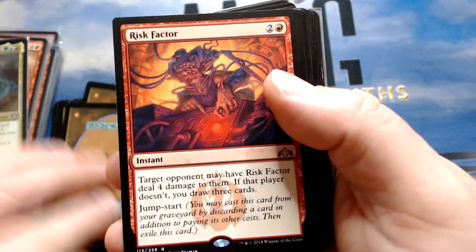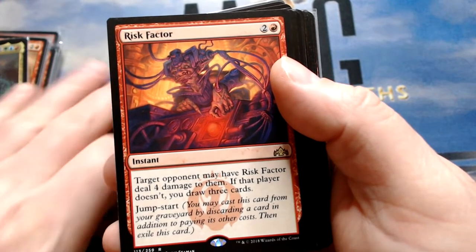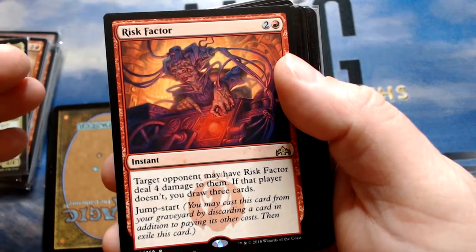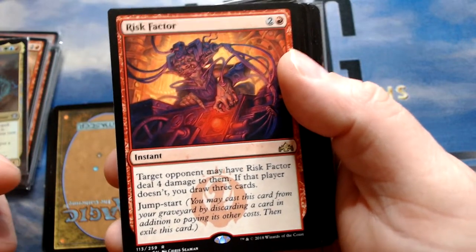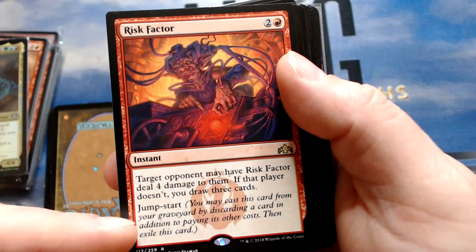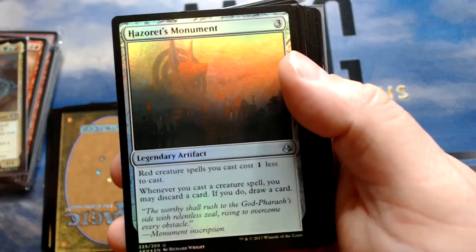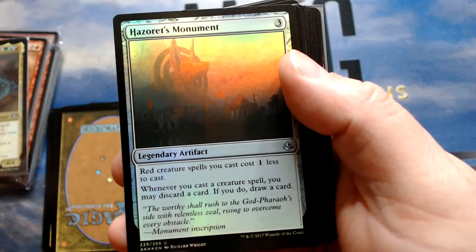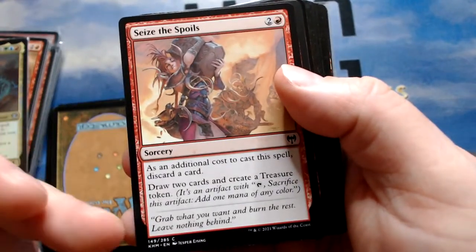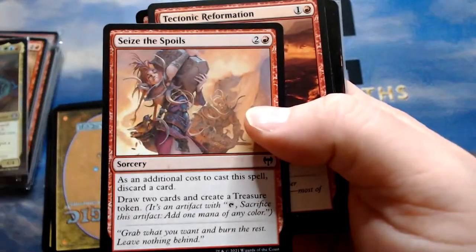Izzet Charm is a counterspell but also draws two and discards two. Risk Factor draws three cards — it's an instant, and I can copy it and jumpstart it. One thing that can happen in a draw-discard deck is you can run out of cards, so you want cards that maybe don't discard as many. With jumpstart you're drawing three and potentially they take four damage, but you're discarding your card anyway, which we want Dragon's Approach in the graveyard. Hazoret's Monument lets you discard a card and draw a card, reducing costs for dragons or Kalamax.